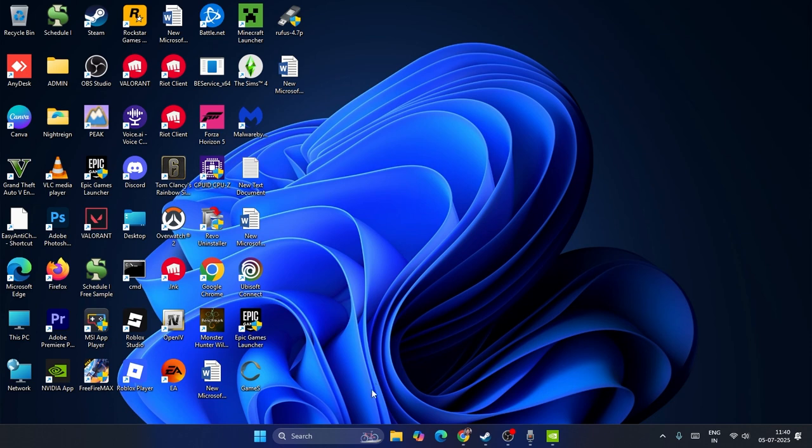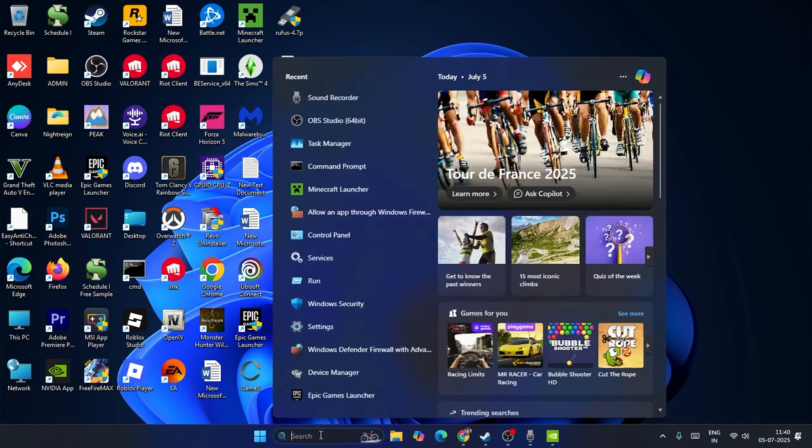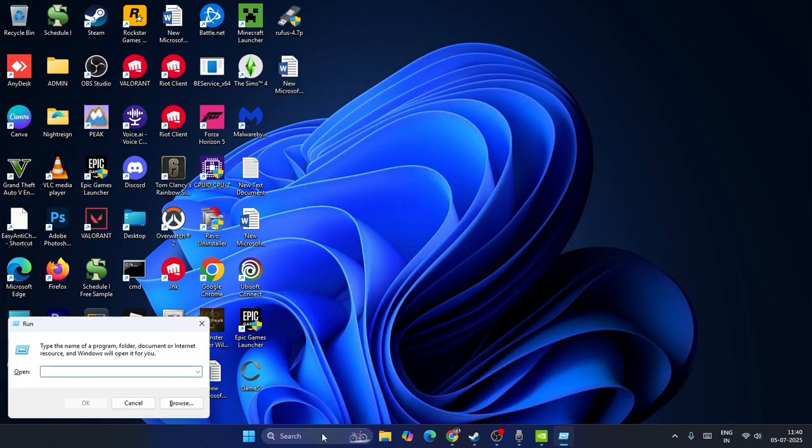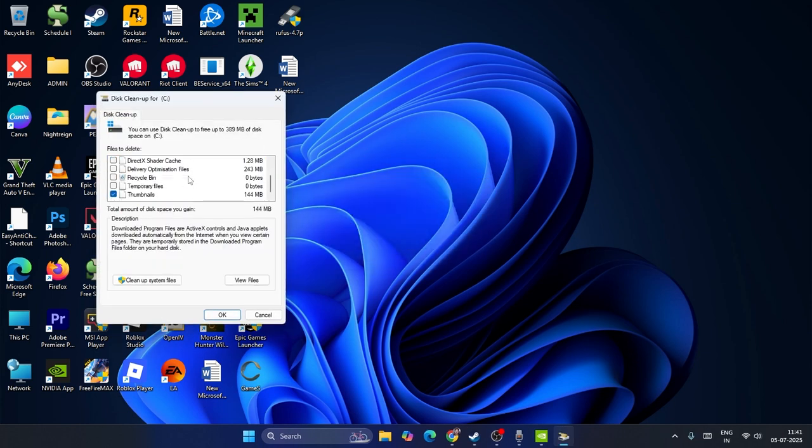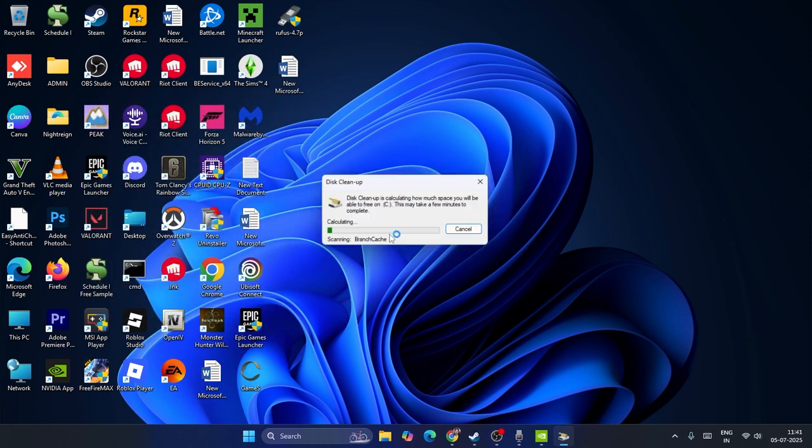If you're still having trouble after that, open the Run dialog by searching for 'run' and pressing Enter. Type 'cleanmgr' and click OK. It will ask which drive to clean — select Local Disk C and click OK. In the cleanup window, uncheck everything including Thumbnails and Temporary Internet Files, and only check 'DirectX Shader Cache'. Then click 'Clean up system files' — this will completely clear the shader cache.